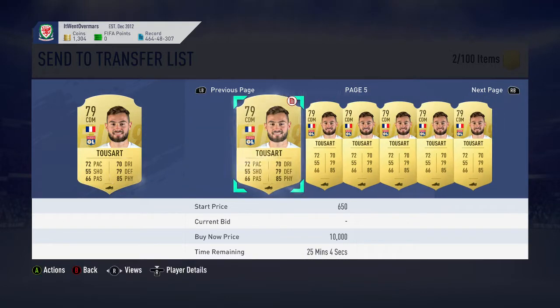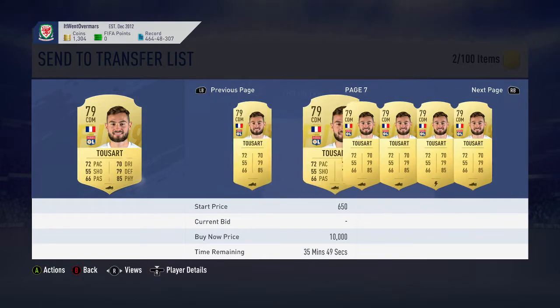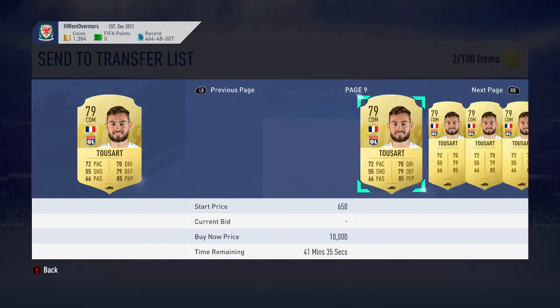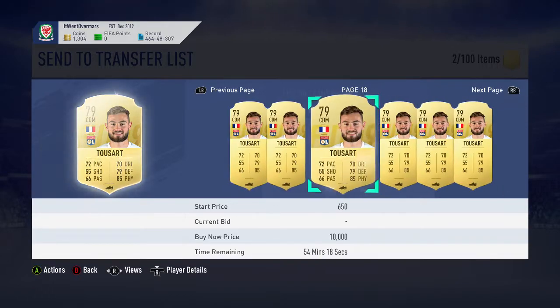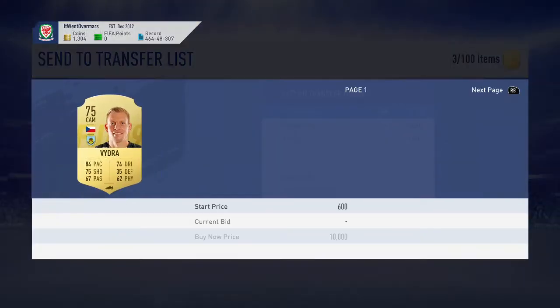This is just showing you guys how many coins you can actually make off rares right now. If you have any rares in your club, definitely go and sell them. Literally 10k is the cheapest I've seen. Let me flick through a few pages. I think he's been listed for 10k at the moment, so I'm literally going to put him up at that price and we'll see if he goes. Then Vidra as well.